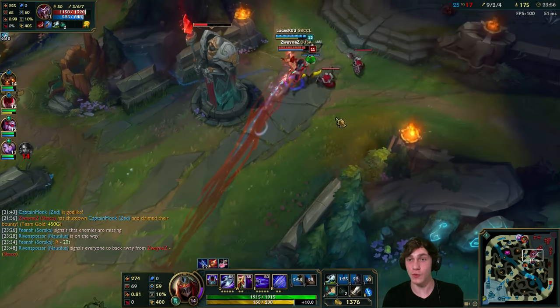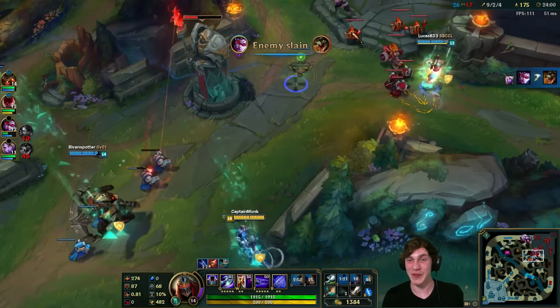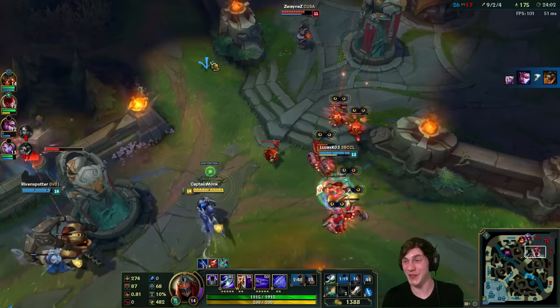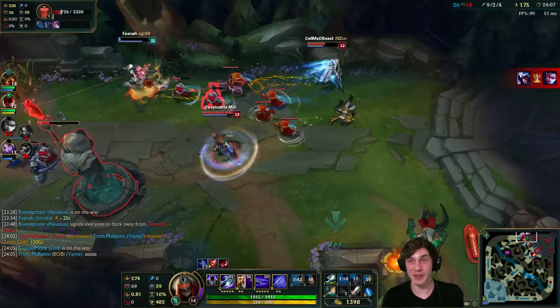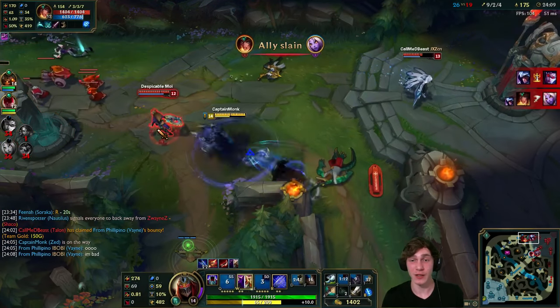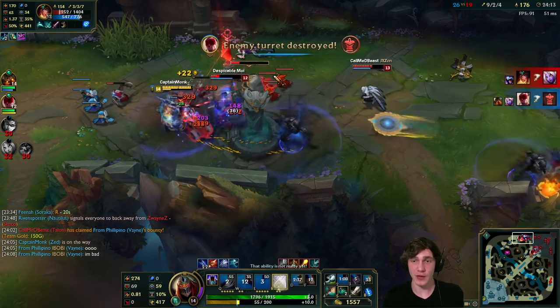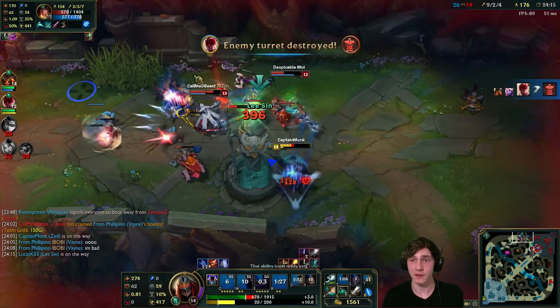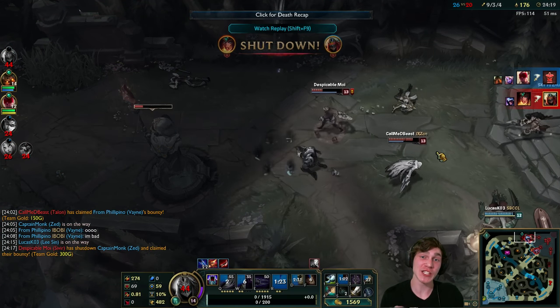We can one-hit the clone - that's pretty awesome. Lee Sin needed to use tempest there but he was too busy ward-hopping and forgot that Shaco is invisible. Looks like a fight's going on top lane. Can we save Soraka? She's probably going down but we might be able to get the kill.